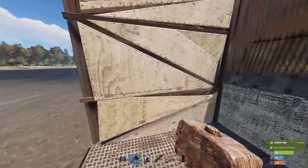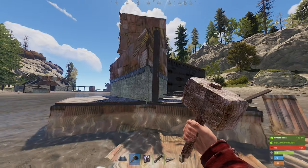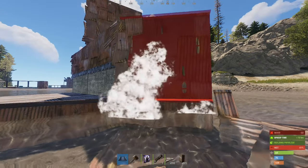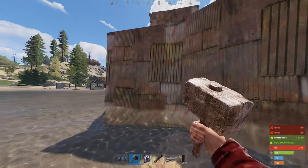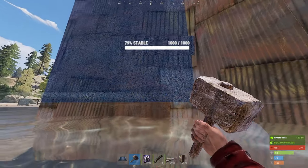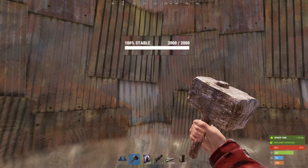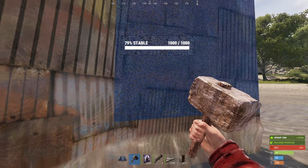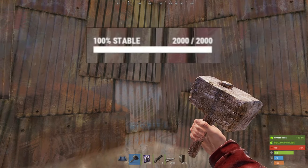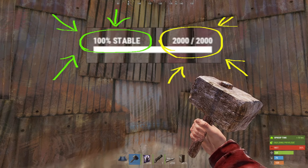Here's something funny I found. Normally people honeycomb their bunkers like this, with low foundations, which is smart. It means that you can't see any raised foundations on the outside until it's a bunker. But does it work? Next time, before you raid a base, go around carefully with a hammer. Check wherever walls meet. If there's a bunker, you'll be able to see it. Not only can you see the build grade is different, but note also the stability.